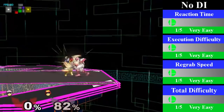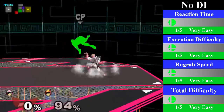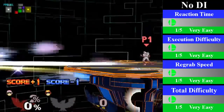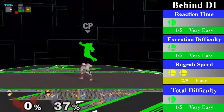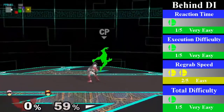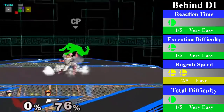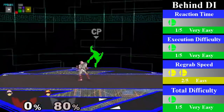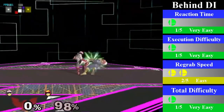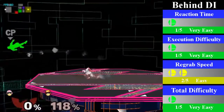For no DI, Falcon can chain grab himself by going for a small dash jump cancel regrab and waiting a bit on the regrab. He can finish this by going for an up throw into a knee. For behind DI, from 30% until 70%, Falcon can regrab himself by doing a turnaround regrab. Starting from 70% until 98%, he is able to regrab himself by going for a turnaround dash jump cancel regrab instead, and you can finish this chain grab with an up air or reverse knee.